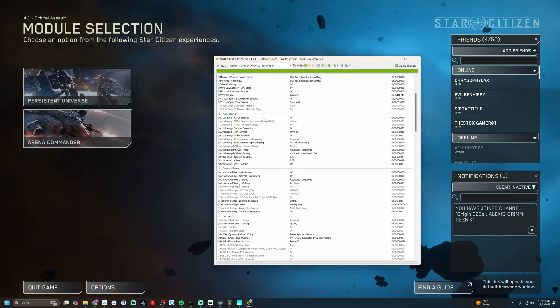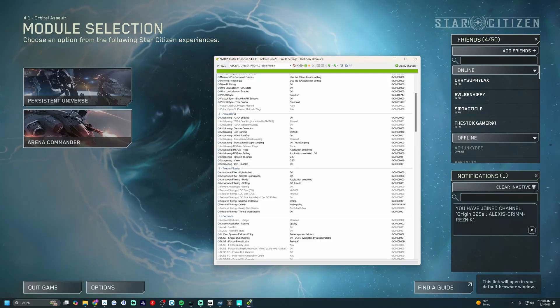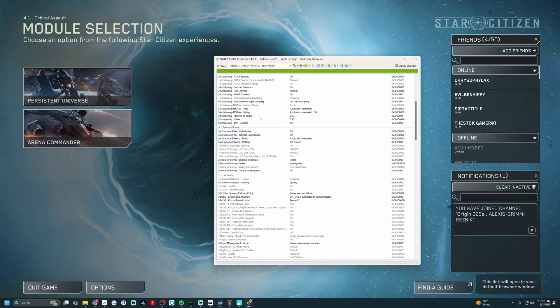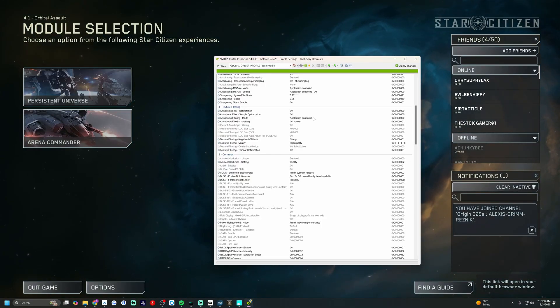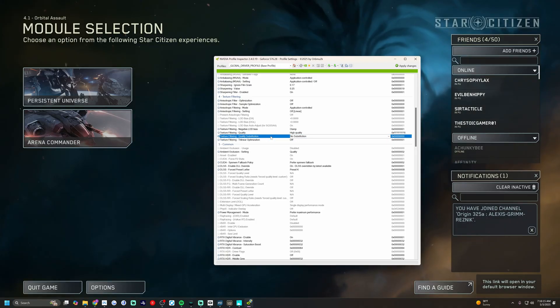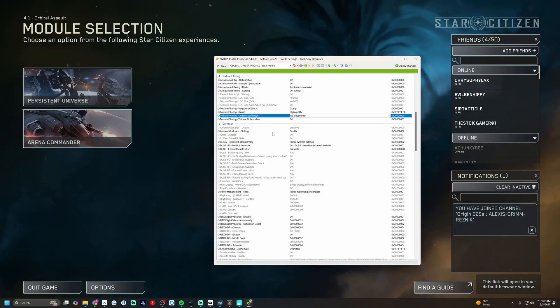I've also got it to where everything in the anti-aliasing sections is application controlled. I leave MFAA on. Everything that I can, I set for that. Sharpening filter is on as well. Anisotropic filter is off, so I don't have it turned on at all. But I do have negative LOD bias clamped — you must use that for this to help with stability and crashing. I have high quality selected because I'm running a 4090, and I have trilinear optimization turned off. Mainly I'm running this at the highest possible settings with as little filtering as possible so that the VR headset can actually work with it.